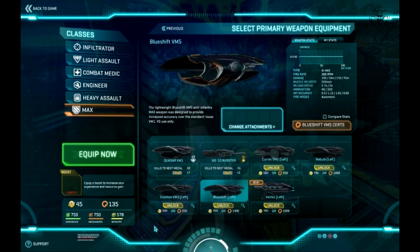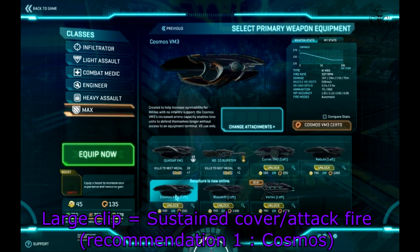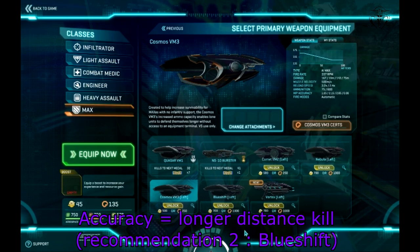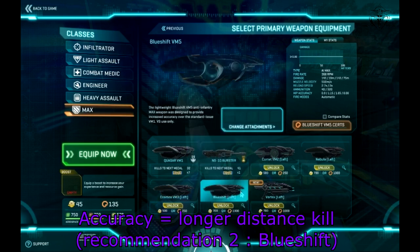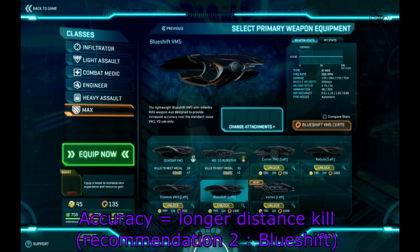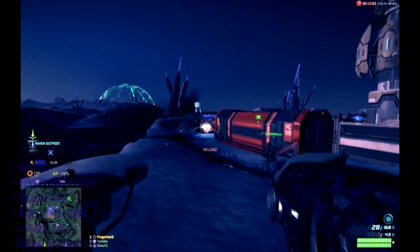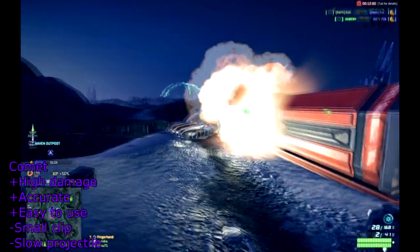I compare every infantry weapon to Quasar because it's the default weapon and you'll be firing it a lot unless you know what to buy. My two recommendations: since game update 9, Cosmos price has been reduced to 250 certs — if you like a gun with a lot of bullets that is very strong, choose Cosmos for sustained constant fire. If precision is more your thing, go with Blue Shift, the most accurate of all anti-infantry weapons.